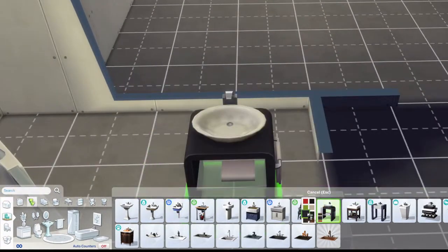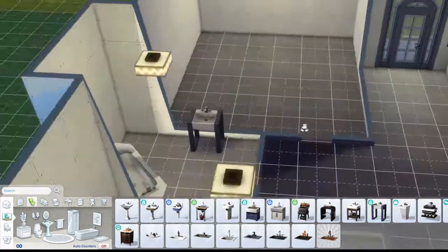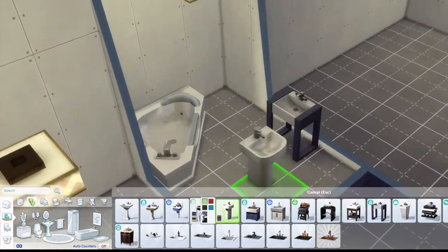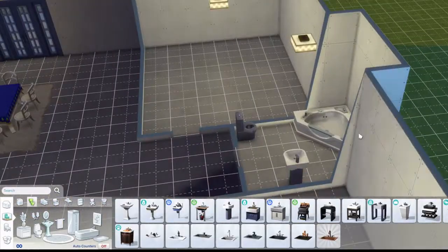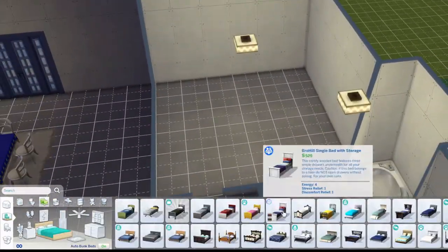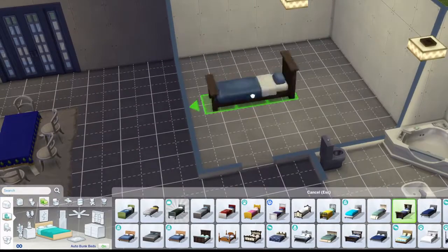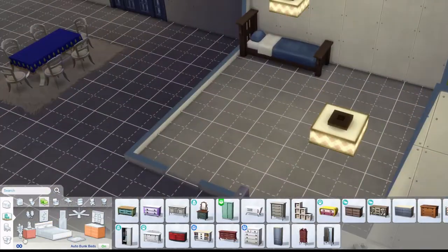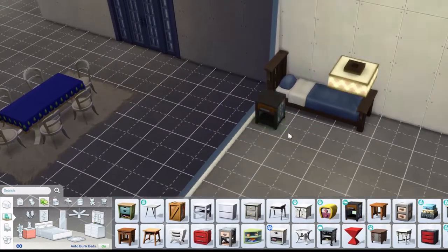I realize the sink doesn't fit there, so I choose a different one. That one has a similar color to the toilet so I use it — and I change it again, but that one also has a similar color so it's fine.